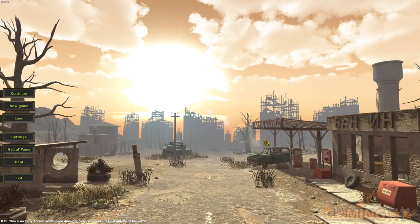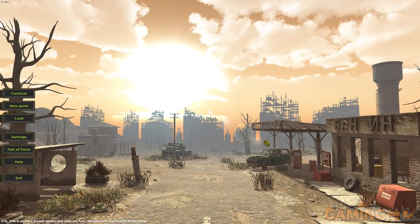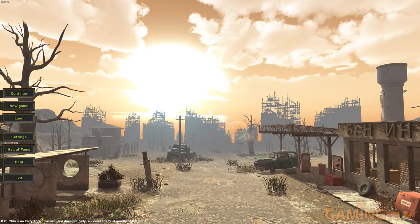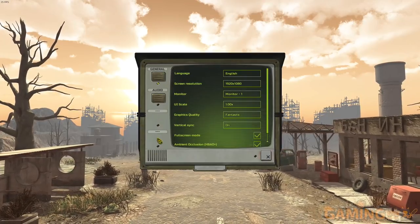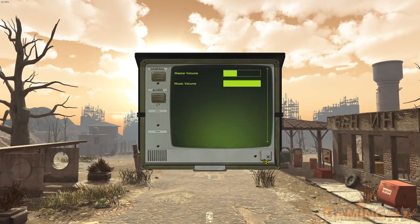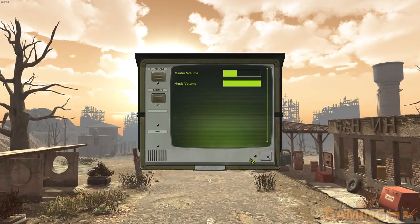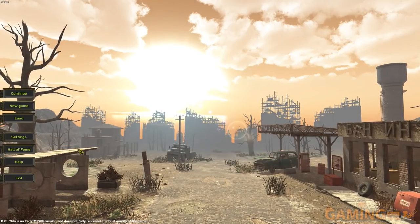The apocalypse didn't happen in the far-flung future with laser guns — it happened in the 90s. And this is where Atom RPG begins. It is Fallout — as close to Fallout as it can probably get. It's in version 0.7, so not final. I like the aesthetic they chose; it doesn't try to emulate Fallout's interface aesthetic. It uses buttons from old Soviet-era computers.